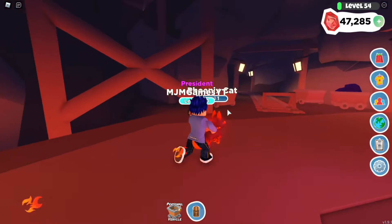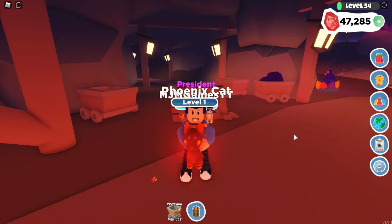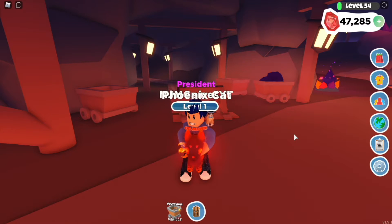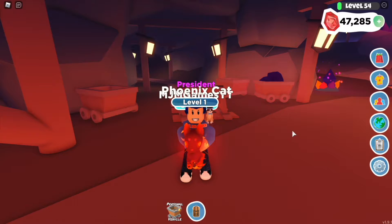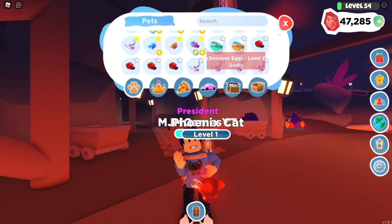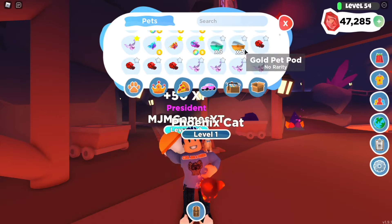That is how you get the mine cart, the 5 diamond pet pods, the 5 gold pet pods, the 30 wishes, the gems, the Phoenix Cat, and the level 100 pickaxe — which is really good. But before we end the video, we are going to open some pet pods that we got from the mining pass.